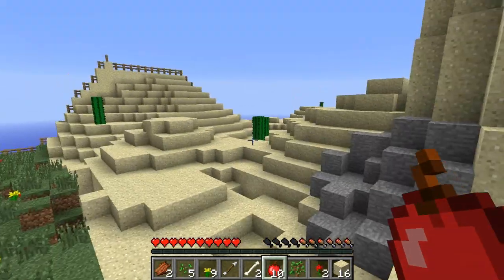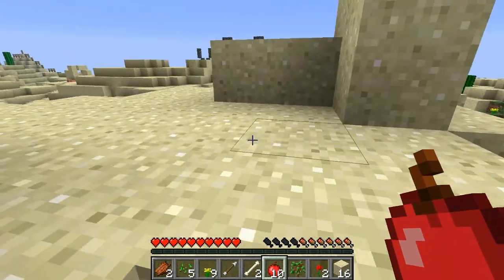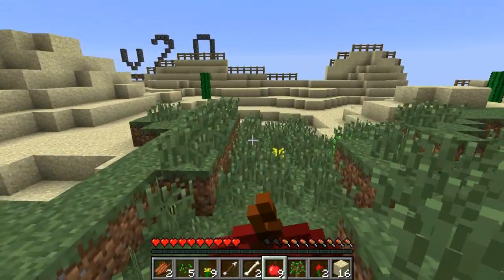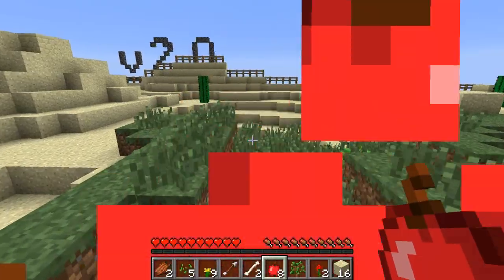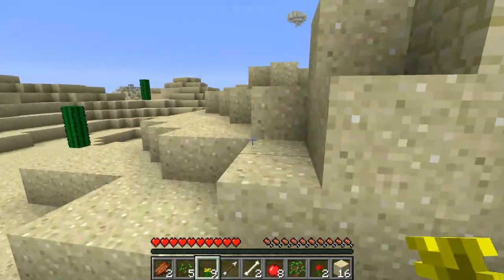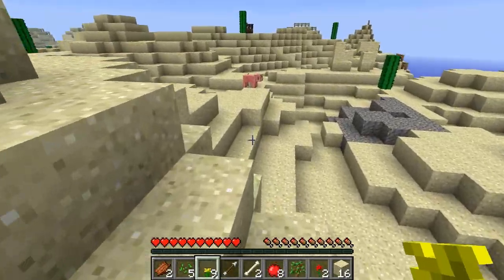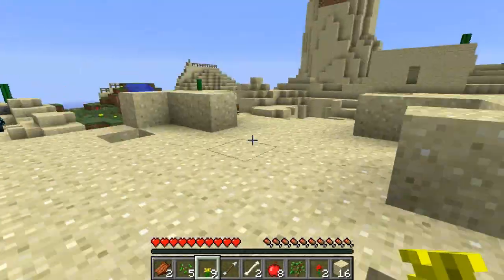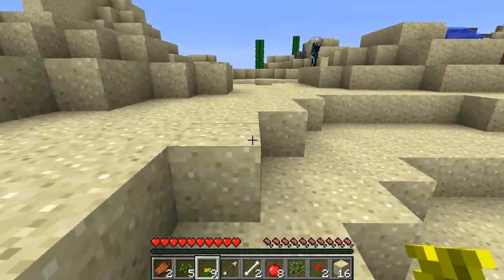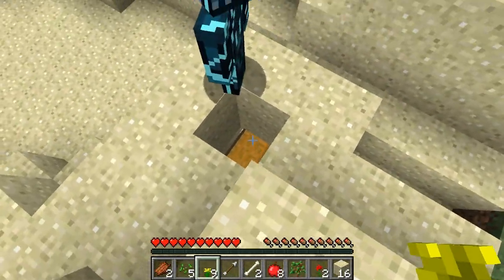There's some cobblestone. Oh, I found some coal - we'll need a stone pickaxe for that though. Eat an apple. There's a hole in the ground with a chest in it. Must be something decent we can use. Come over here - there's a chest but you can't open it. Just in this hole, and there's coal right next to it.